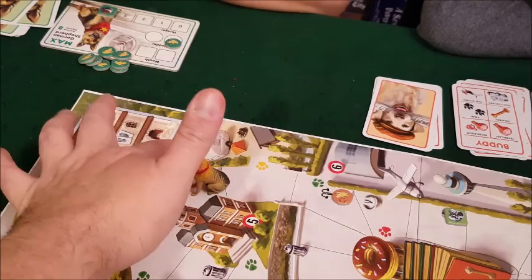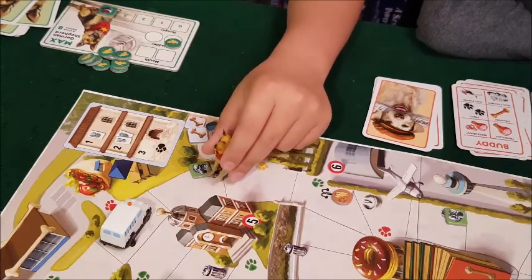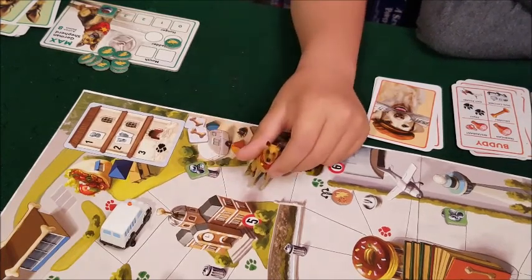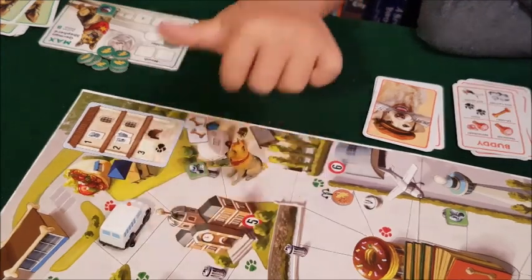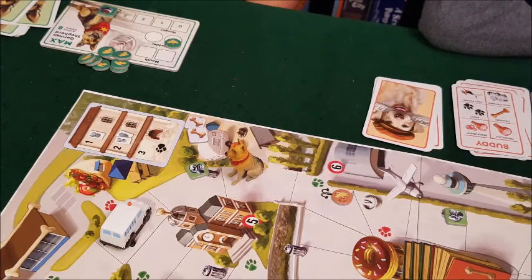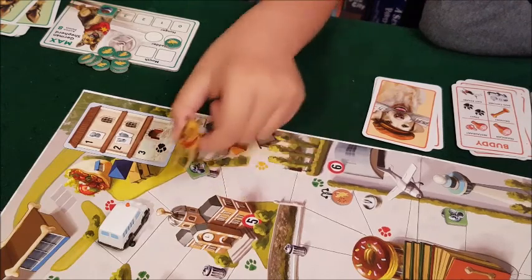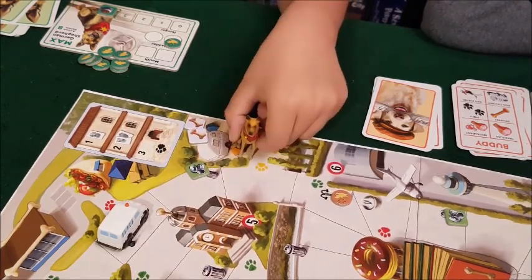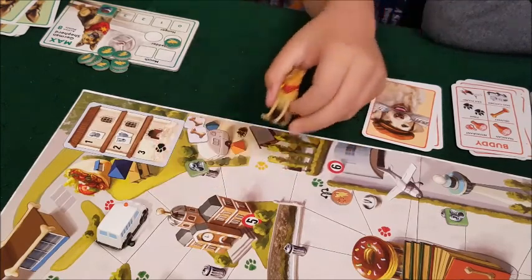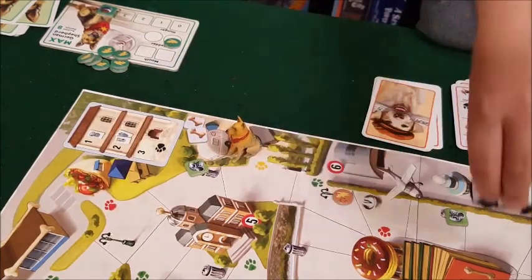Alex can't search one trash can because it's already been searched, and he can't go the other way because Nathan peed there. He considers waiting inside his house since it's safe there. After some deliberation, Alex finishes his move and rolls for the dog catcher — one through five — repositioning him on the board.